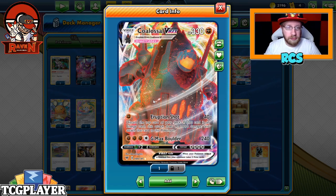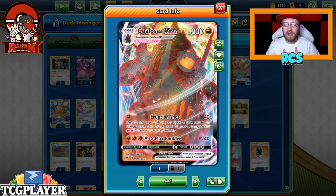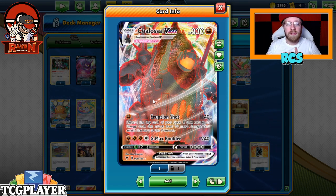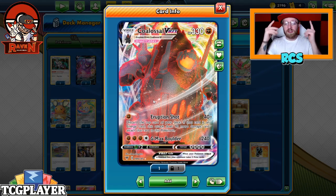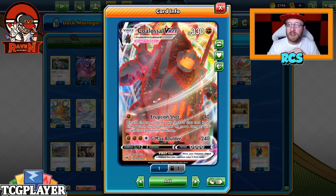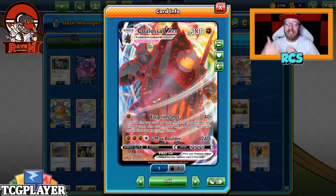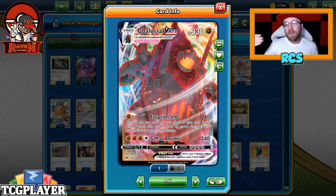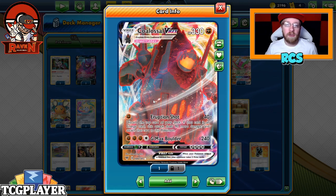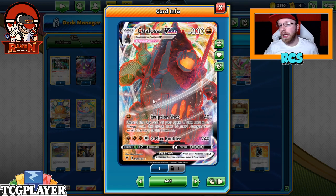The one-hit KO on a Pikarom, on a Choo Choo — it's absolutely insane. With Eruption Shot, you discard the top card of your deck, and if that was an energy you not only attach it to the Colossal VMAX — it can be a strong energy or a regular basic — but also you hit 90 more, so 130 damage. With the Martial Arts Dojo it is 140, and you can still build up towards GMAX Builder.